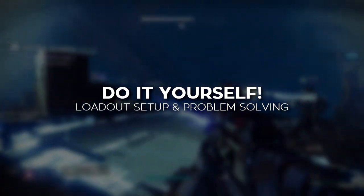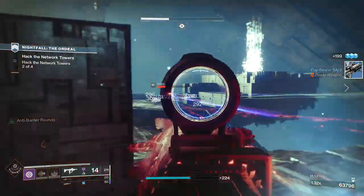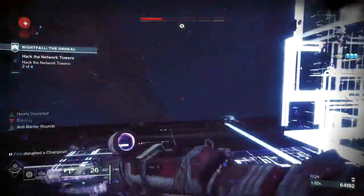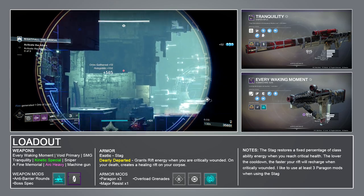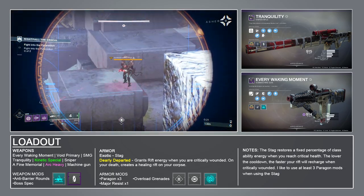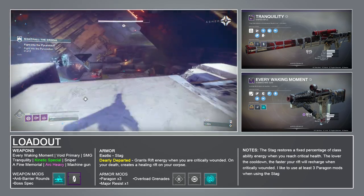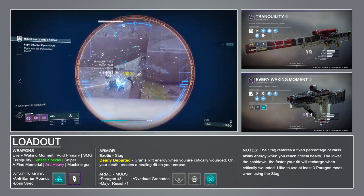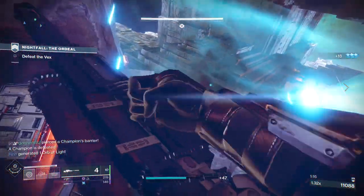Now that we know about the mods we can equip to make our lives easier, we have to make a build that will meet the challenges presented by the encounters in the Nightfall. I'll use the Warlock for the examples. This week the current Nightfall ordeal is in the Pyramidian — it has primarily mid to long range engagements. One of the most frustrating aspects are the Hobgoblin snipers, so I'm bringing the Tranquility Kinetic Sniper to counter them. The Barrier Champions in this Nightfall are also Hobgoblins stationed in hard-to-reach places, so a sniper rifle will help burst them down as well.